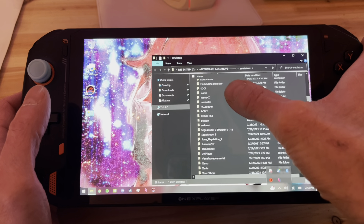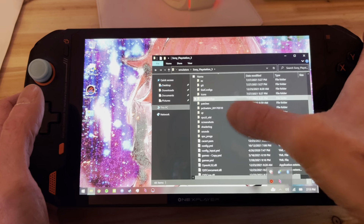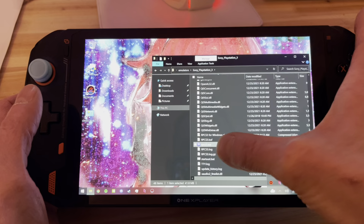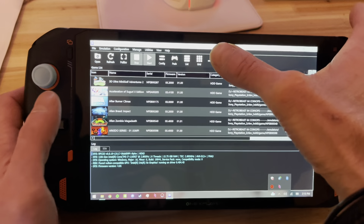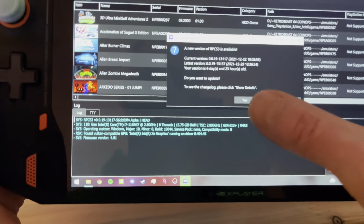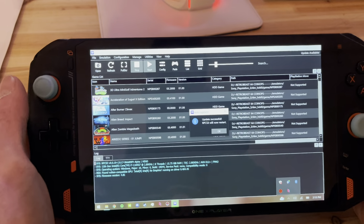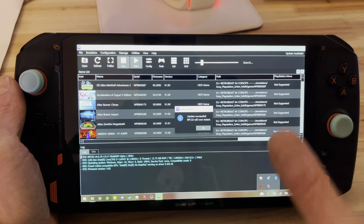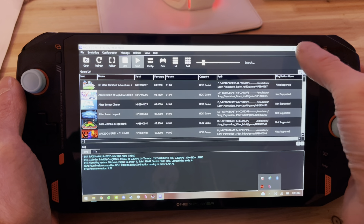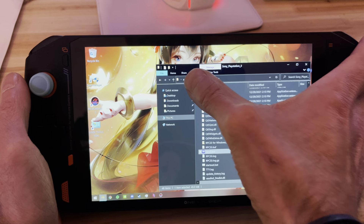The next one is going to be PlayStation 3. You boot the PS3 emulator. Same story — go to Help, check for update, click Yes, and it's going to update it. It's faster this way to update. Same thing on the Aya Neo.